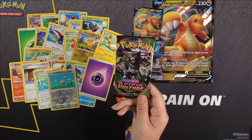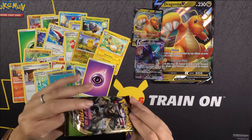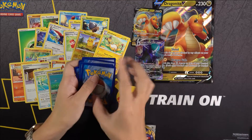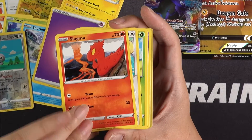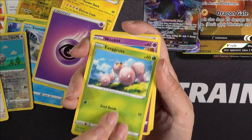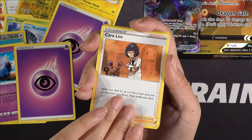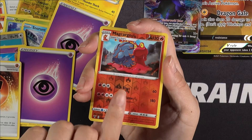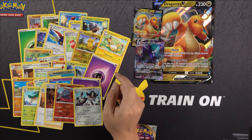Our next pack is a Vivid Voltage pack — pack number three out of the Dragonite box. Fingers crossed we got some nice wins here. We have a Mudbray, a Slugma, a Wynaut, an Exeggcute, a Woobat, Energy, a Galarian Farfetch'd, a Coalossal, a Stone Energy, a Reverse Holo Magcargo, and a Passimian. That's going to be pack number three.